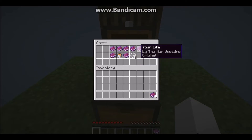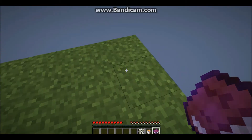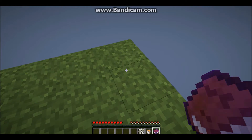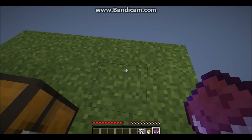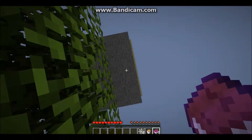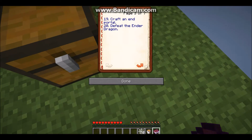We're supposed to get these books and stuff. I remember reading in the description that the instructions are in a book on the top layer. We're not on the top layer right now, but that's okay.